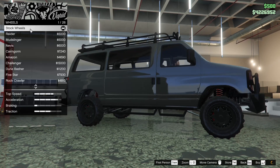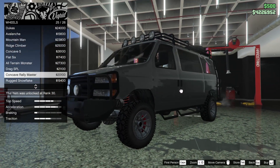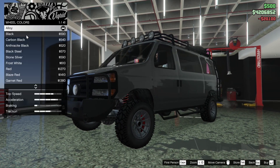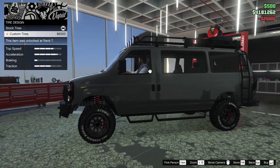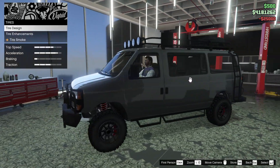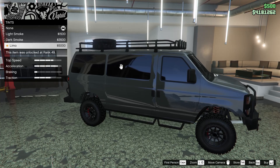For the wheels, we're definitely going to go for some off-roads on this thing and I want to go with the Concave Rally Master. Let's put black rims on this. Bulletproof tires of course. We could put a tire design on it, but I don't feel like it fits very well, so let's leave that off. And last but not least, let's do the windows all the way out.